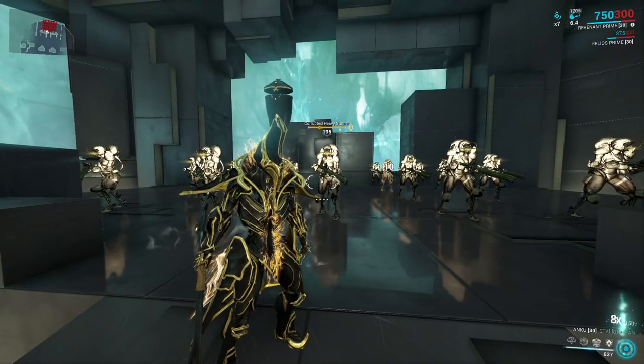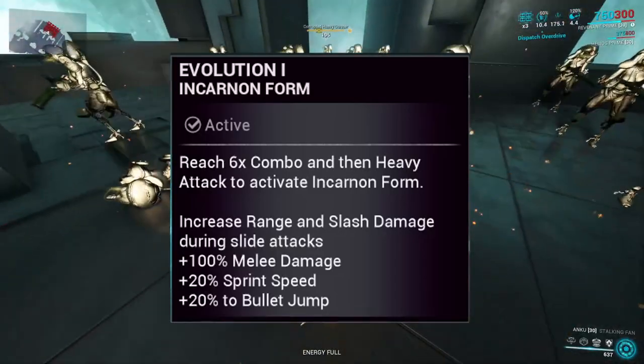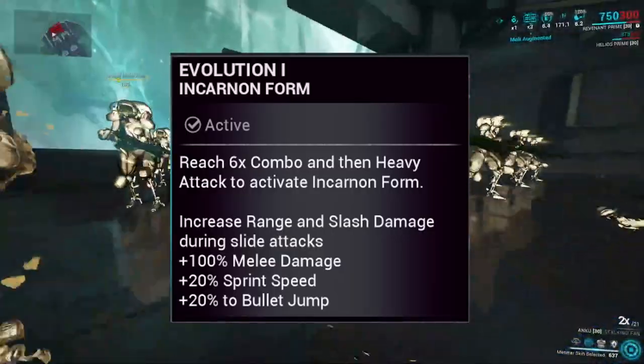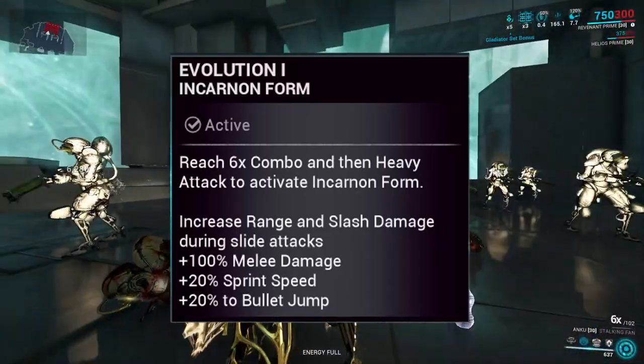Starting off with Anku. This is the new melee weapon added, and you'll be wanting to reach a combo counter of 6 to then heavy attack and evolve your weapon, granting an increase to range and slash damage on slide attacks. You'll also get a 100% increase to damage and a 20% increase to both sprint speeds and bullet jumps.